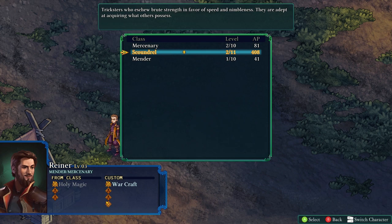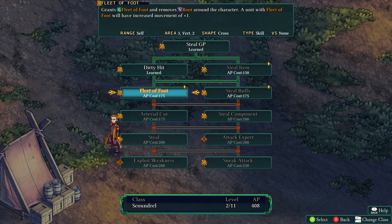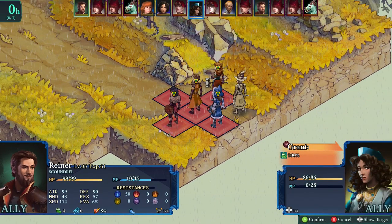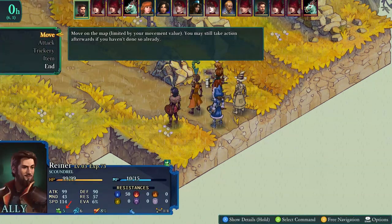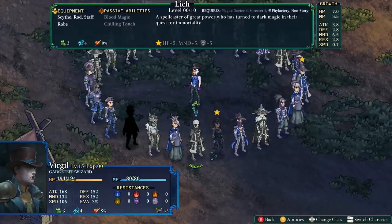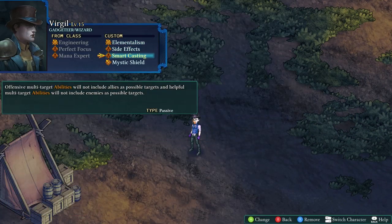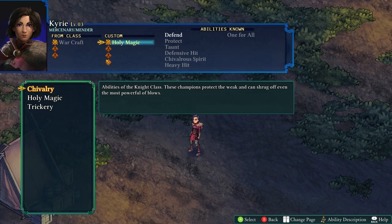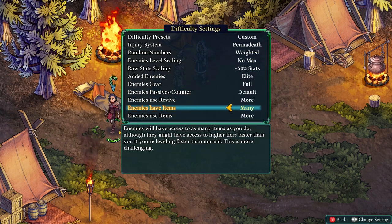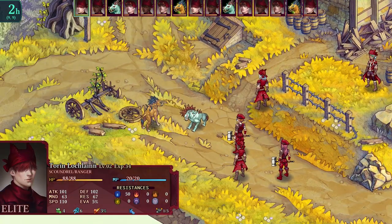I'll show you the leveling up process for the scoundrel. I have a little AP and I can spend it on abilities — for example, fleet of foot, which gives you three rounds of an extra movement square. It's an area of effect, so you can impact people around you and free up characters who might be rooted. None of this matters much after about 40 hours of play when you have so many class combinations. But if you're playing on veteran or above — hard or very hard — you absolutely want to be careful what you select as you level up.